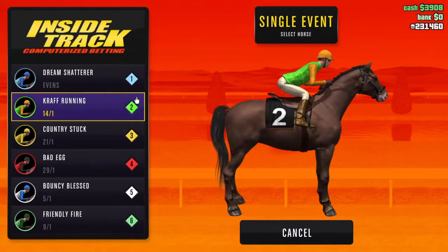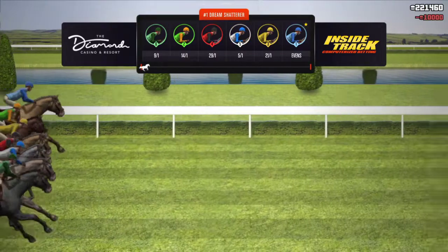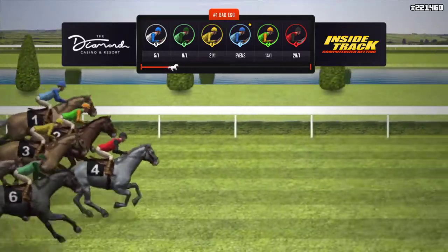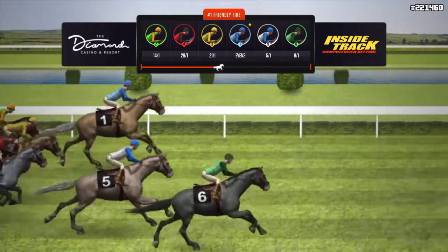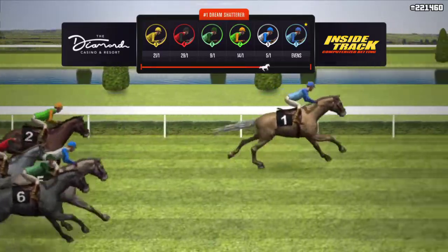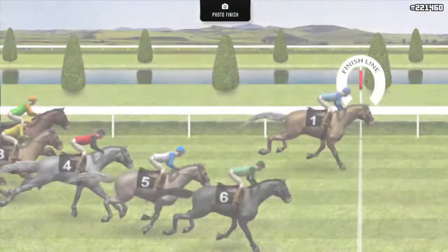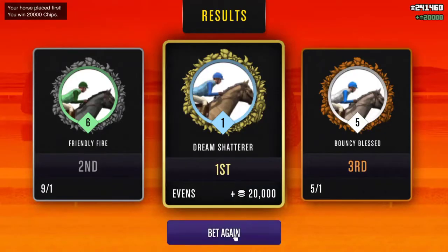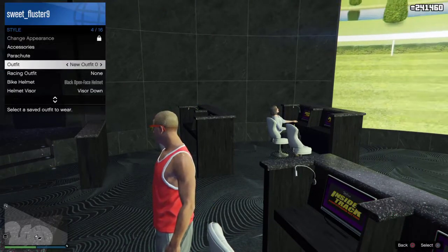The horse you want to bet on is evens again, but remember you can do evens, 2-1, 3-1, 4-1, or 5-1 — those are the best horses to bet on. I bet on horse number one. If you keep doing this, you should get to like a million dollars pretty fast, because remember you're never going to lose any money. I won again — that's 20 grand. Remember, every time you win you have to change your outfit so all your money saves.